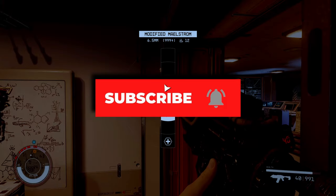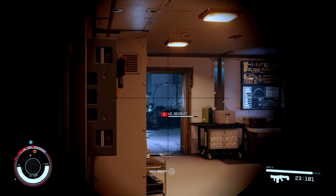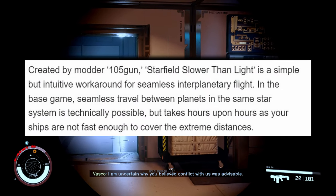This is a new mod called Starfield Slower Than Light. It was created by 105 Gunn and it's simply a workaround for seamless interplanetary flight.